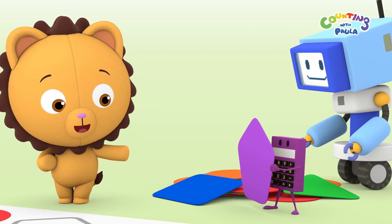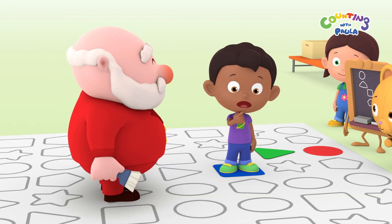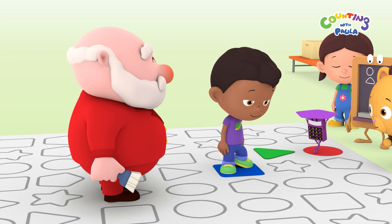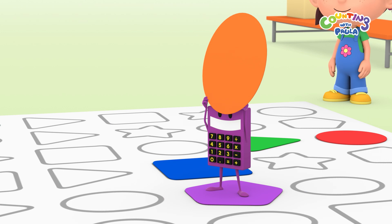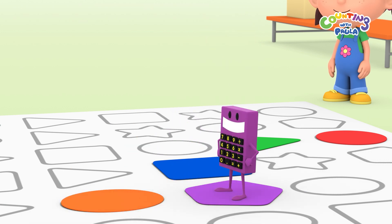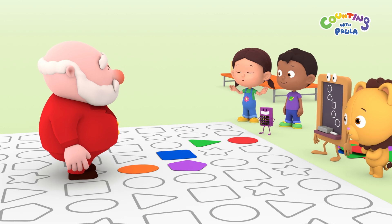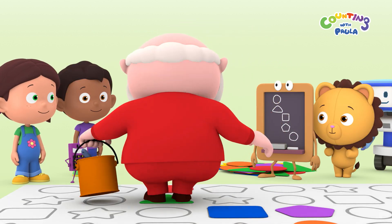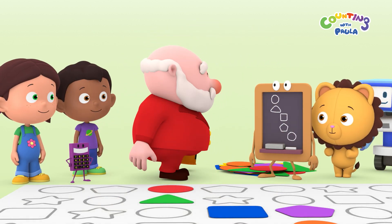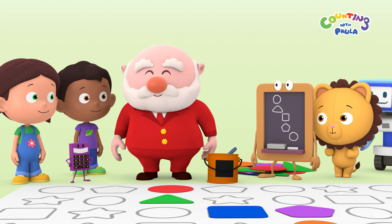That's a pentagon, Calc. It has five sides. Five sides? That's perfect, Calc. I need a pentagon right here. That's an oval shape. It's like a circle, but much longer. That's it, Mr. President. You should be able to make your way back now.